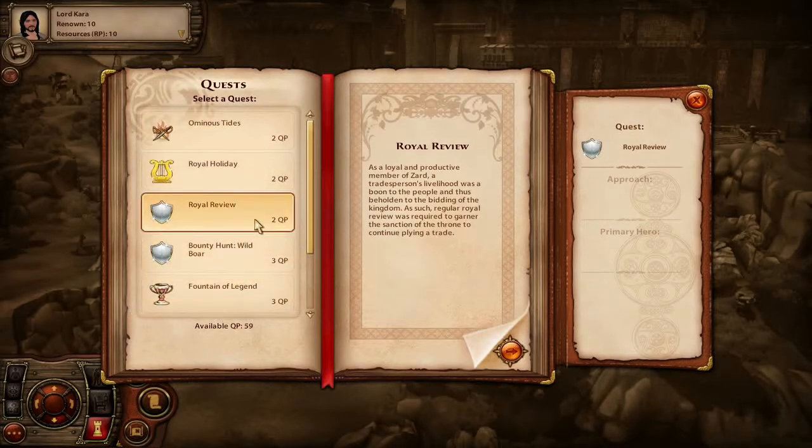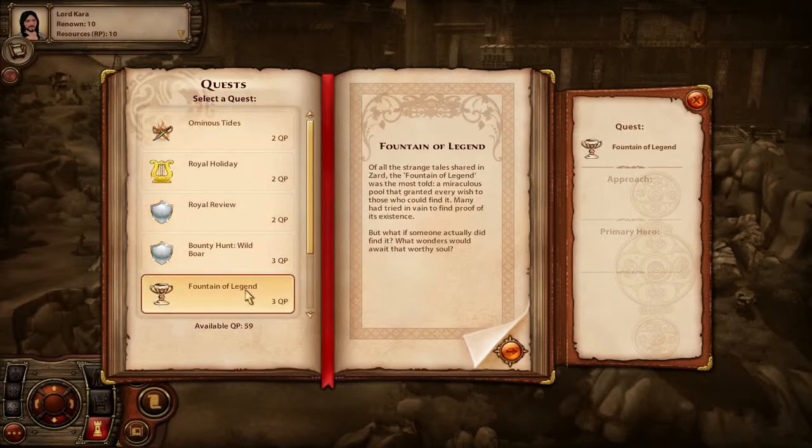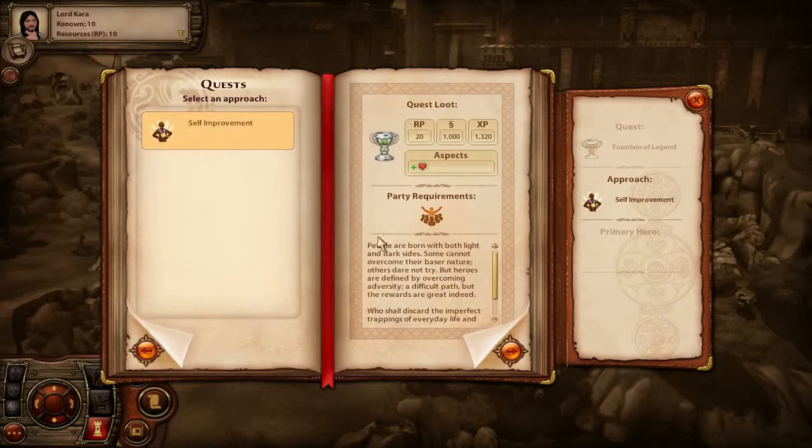Depending on what you want to do with the nation, all this stuff is important. 'Fountain of Legend' - of all the strange tales told, the fountain of legend was the most famous, a miraculous pool that granted every wish to those who could find it. Many had tried in vain. Primary hero: anyone with a fatal flaw except guild emissary. Supporting role: monarch.